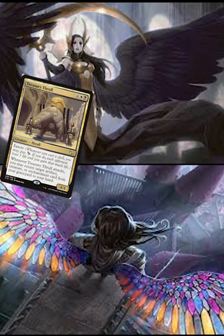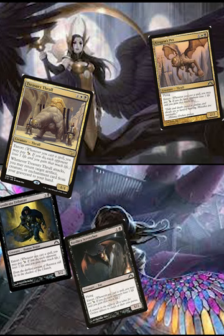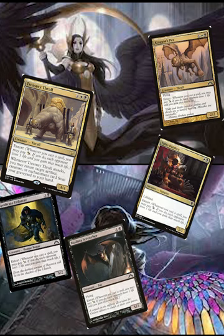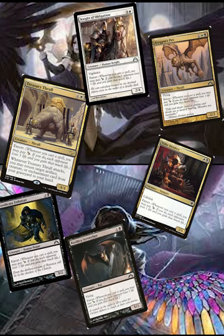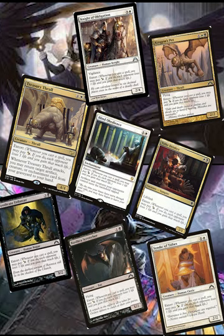The first thing I'm going to mention about this deck is the most important foundation: Extort. Extort says you may pay 1 white or 1 black and each opponent loses a life — you therefore gain life equal to that amount. This is incredibly important in commander because it's multiplayer. When you drain multiple opponents for life, you're gaining that much life. If you have 4 opponents, you're gaining 4 life every time you activate this ability. It does require you to cast a spell, so we try to keep mana costs lower and mana available higher. I've got plenty of Extort creatures and a couple Extort enchantments in the deck up on screen.